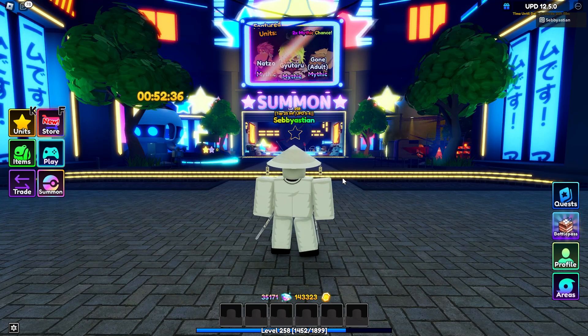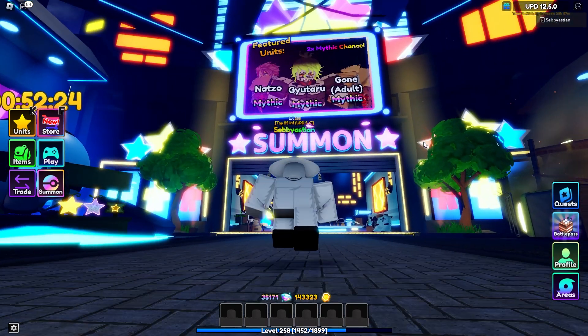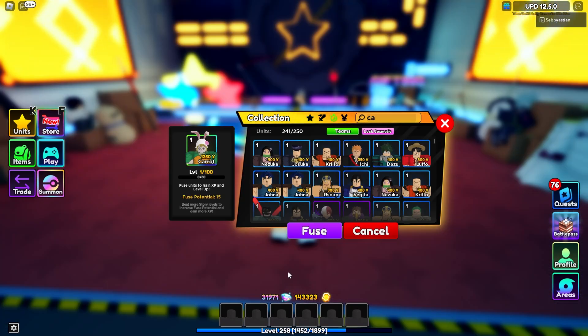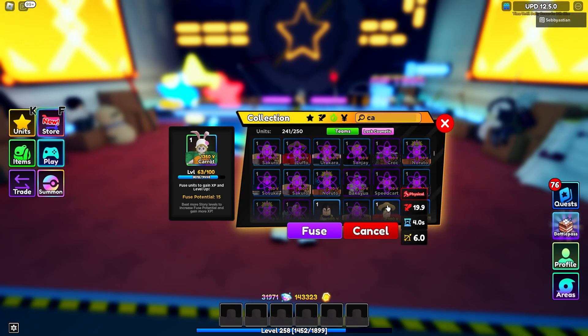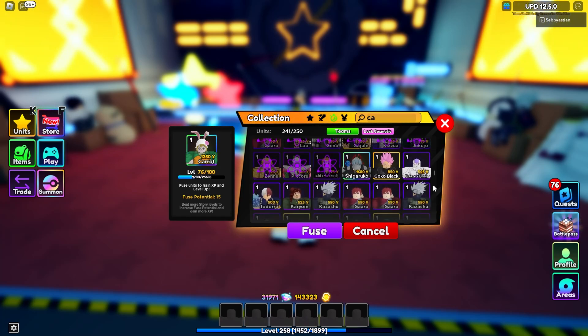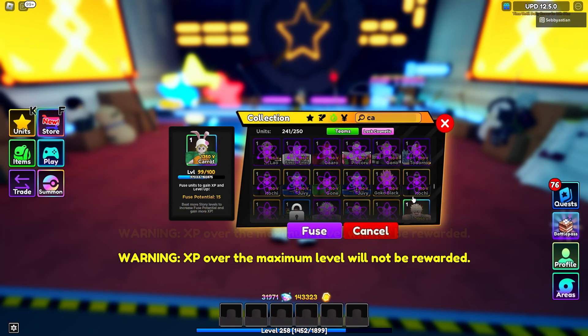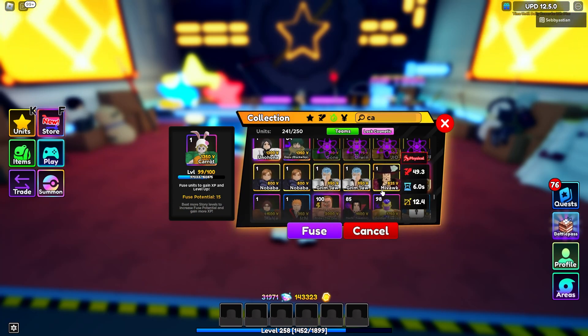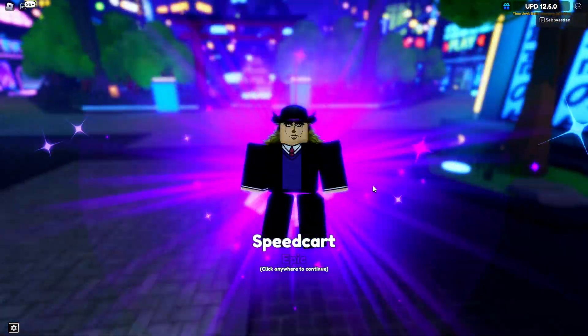Does anyone even summon on the normal one now? That's where everyone just does this one. My inventory's full so I'm just gonna quickly feed Carrot a bunch of stuff. She's level 100 already — there we go, we got her.